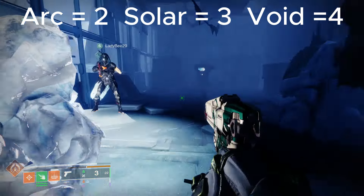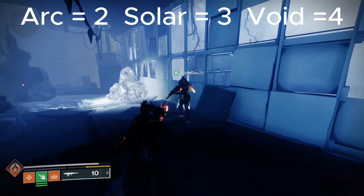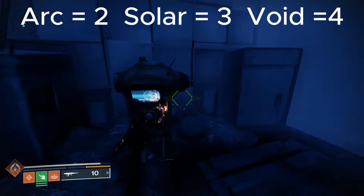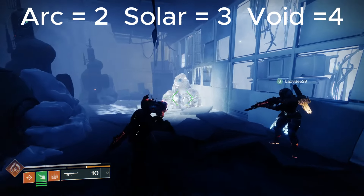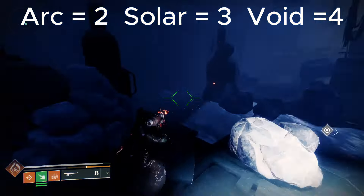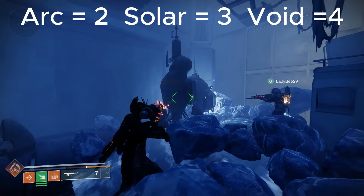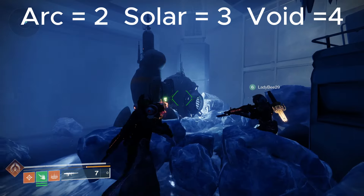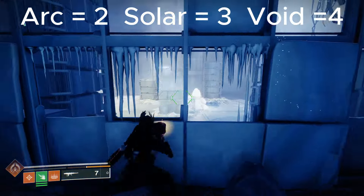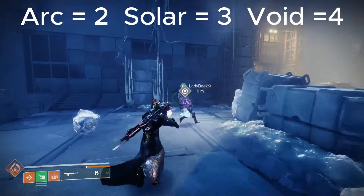We're going to go here to the Transmat Scorch Cannon. I have Lady B helping me pick up the charges, but if you're alone it doesn't matter — you can always come back here and get another Scorch Cannon. We're going to break this first one — that's an Arc charge. Lady B is going to put a charge in the right machine. Because we put an Arc charge in that one it's now at 2, so we want to get it to 10. That means we'll put two Void charges in that one: 8 plus the Arc charge equals 10. To find the Void charge we go back out here and get this one.